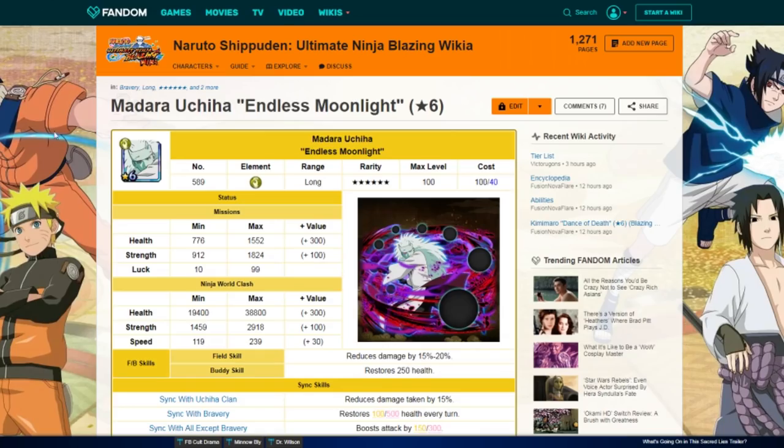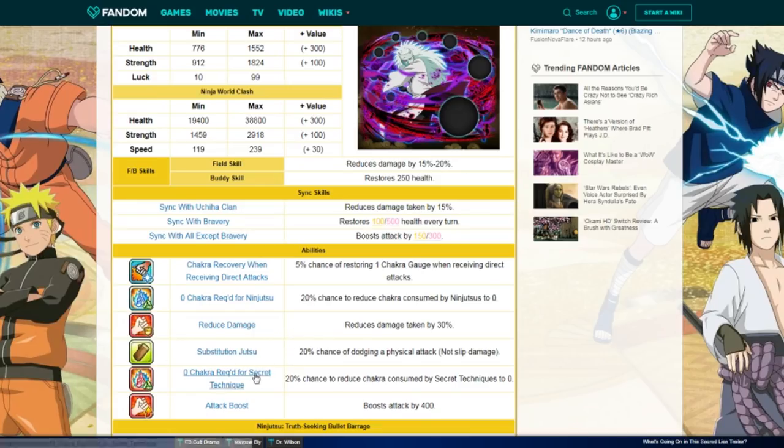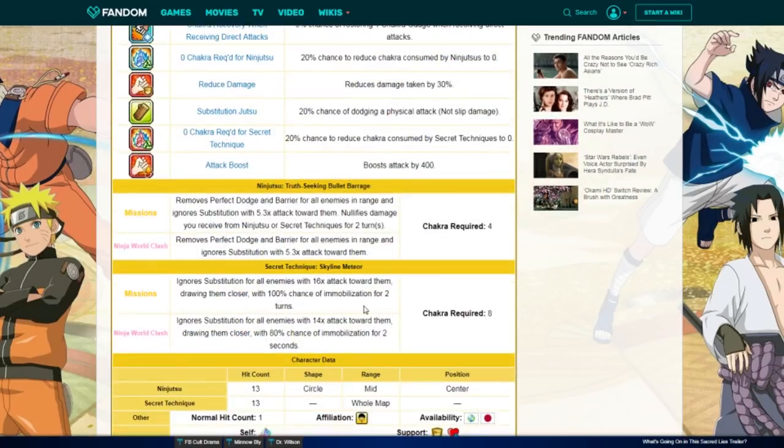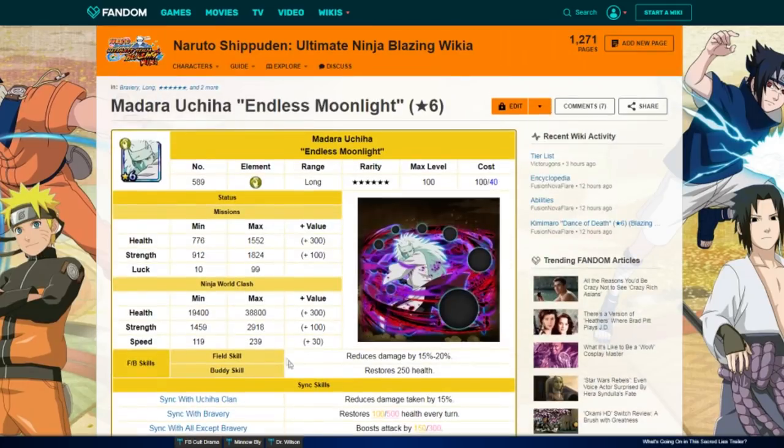Starting with bravery, the first unit is Six Path Madara. He does everything: healing, damage reduction, dodge, 4–8 chakra, ultra combos, resets, long range, 2,000 attack stat, his ult hits everyone on the map, mobilization — he has it all. Damage reduction, healing, resets, substitution against chakra back — he's crazy. Before the anniversary Naruto and Sasuke came out, he was the best unit in the game.